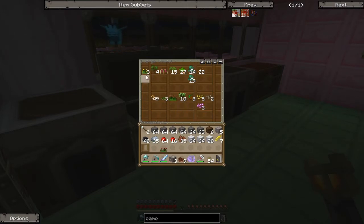Alright, here's some red dye, yellow dye, brown dye I think, and bone - which gives white dye.